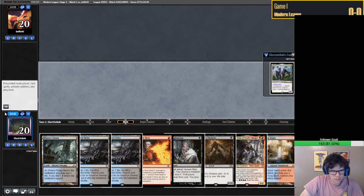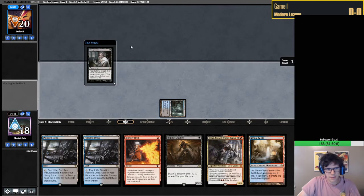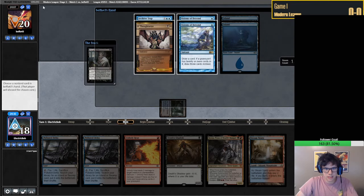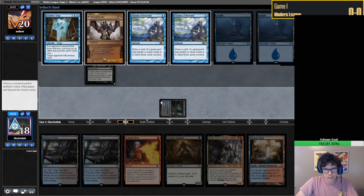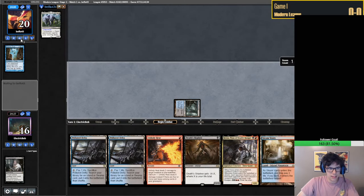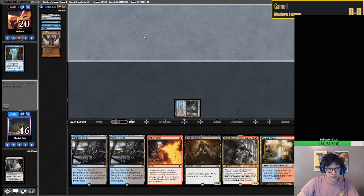Just in case this is Mill and they kept an Archive Trap hand, I'm going to Thoughtseize here. Okay, they did keep an Archive Trap hand. I think we just take the trap. If they only had one Visions I might take that, but it being redundant and just another piece - I don't think I care.